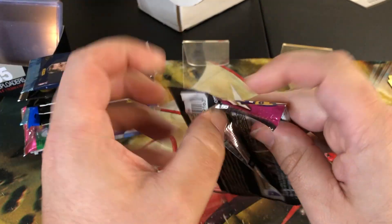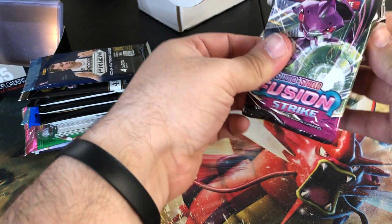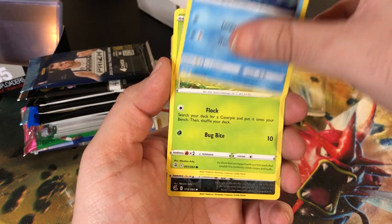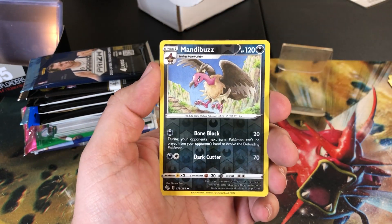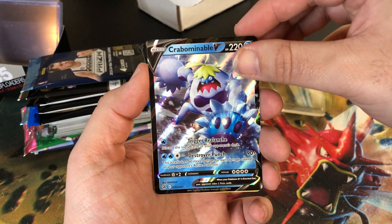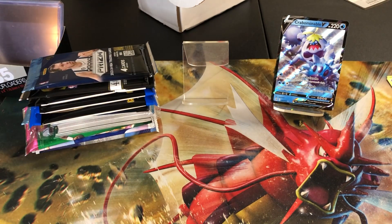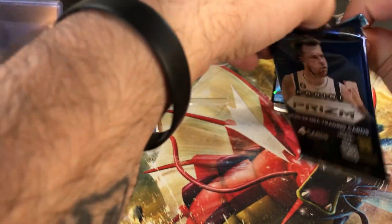Next up, Fusion Strike. The main thing I want out of this is that beautiful Gengar alternate art - hopefully I'll show it on screen. Looks like we got something here! Tinemo, Zorua, Shellder, Caterpie, Drilbur, reverse Mandibuzz, and Crabominable V - hey, I'll take it! A hit from Fusion Strike. I don't know if you guys know the story - a bunch of cards were stolen from the factory, all the really high-end cards. Crazy.